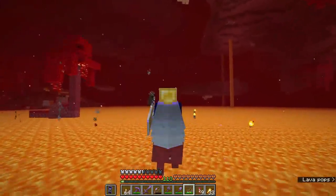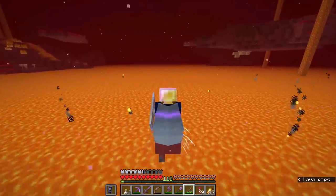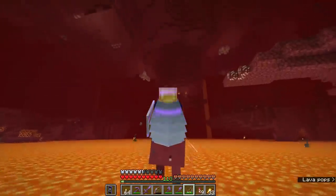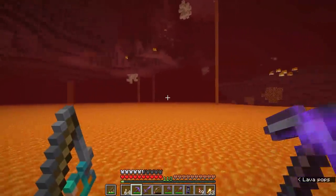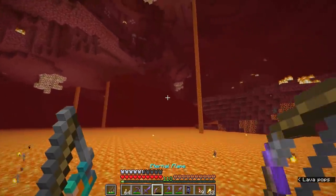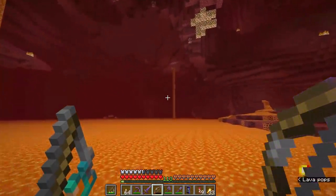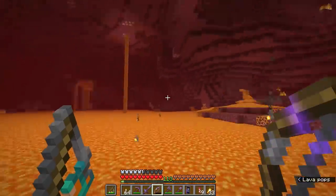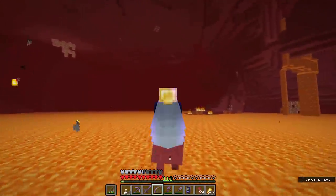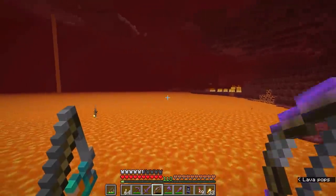We are heading into uncharted territory here. I need to go faster — hi-ho Strider! Away! You'll probably want to keep the warped fungus on a stick in your offhand for occasions when you need to look around with a bow to make sure there are no ghasts about to shoot you, because occasionally ghasts will take potshots at you. And if they bullseye your strider, that might be curtains for you if you're in the middle of a lava lake — especially if you're not wearing elytra. So be careful when riding these guys around.